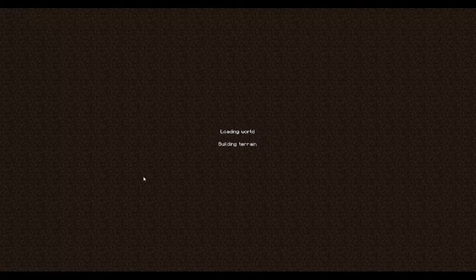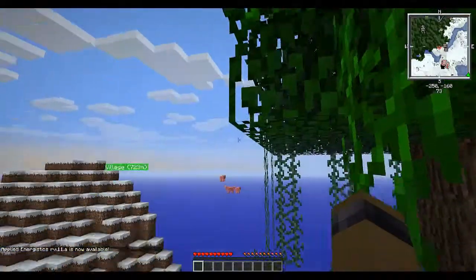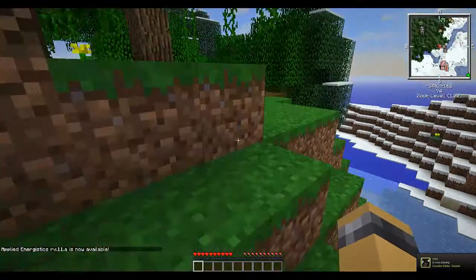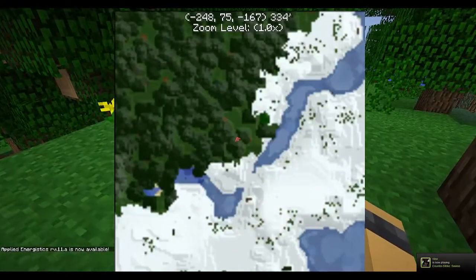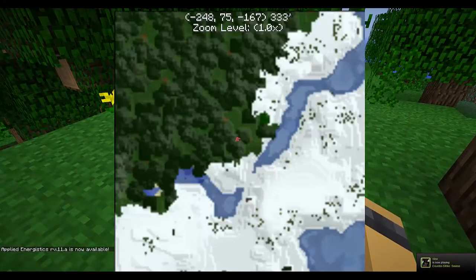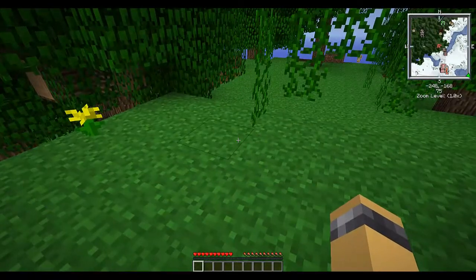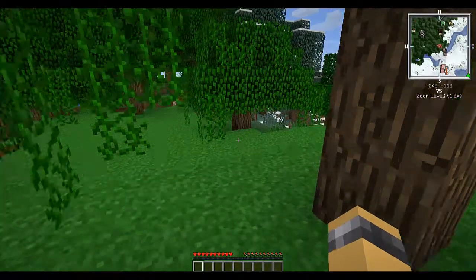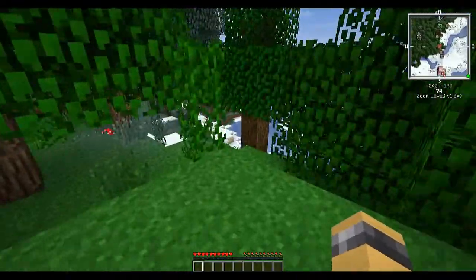FTB is a huge modpack, it's got tons of mods. One thing you might have noticed is this map - to bring up the extra large version press X. You can see where the mobs are on the upper right of your screen.